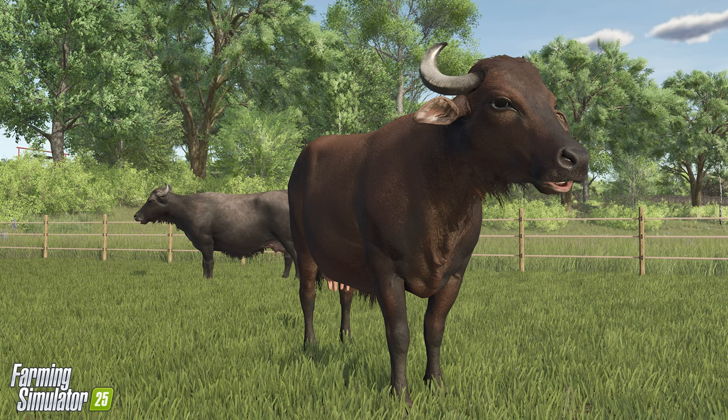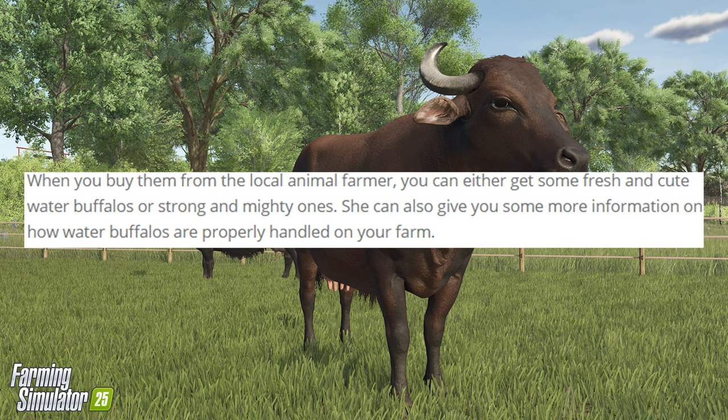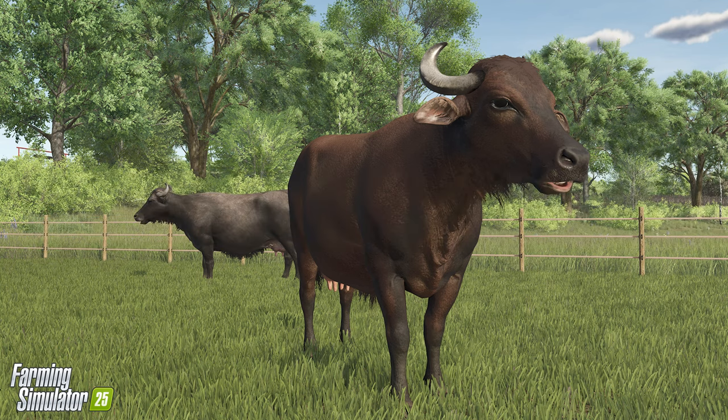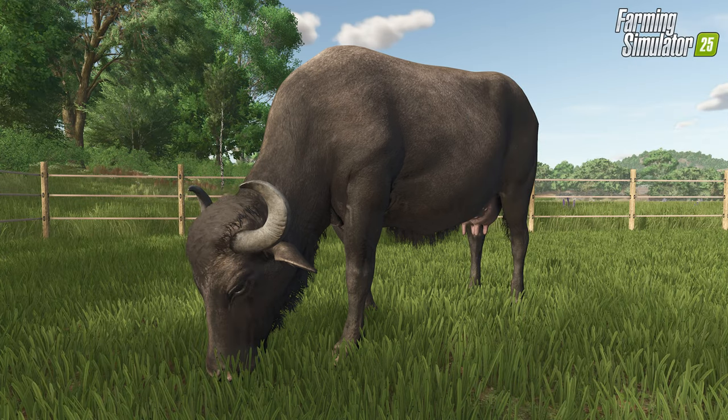There is some interesting wording in the blog post — let me read it to you. It says: 'She can also give you some more information on how water buffalo are properly handled on your farm.' Is this literary license applied to help texts that might appear in the animal buying screen, or could this be taken more literally — meaning we'll be able to interact with the animal dealer NPC directly?